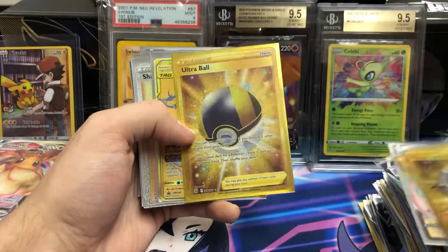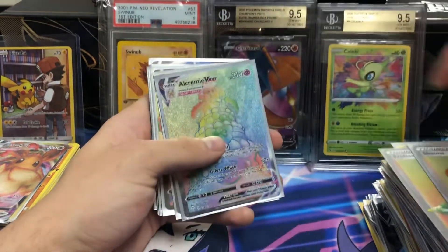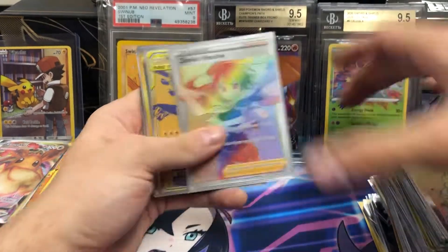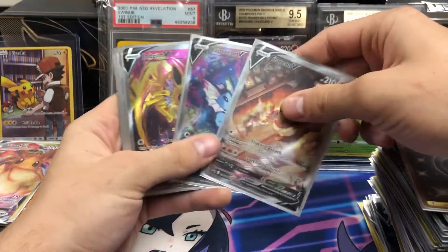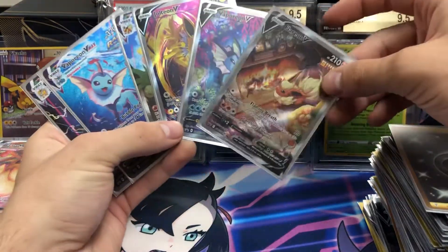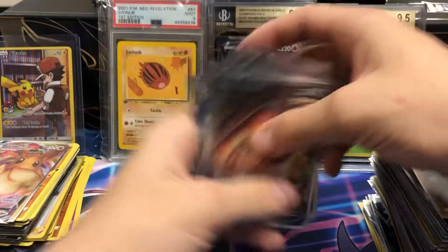Some nice Secret Rares — a beautiful Ultra Ball. Reshiram. Charizard. Ashana. The Trainer Gallery Secret Rares don't really impress me that much. The Xerneas Resolve looks pretty cool, though. Pikachu and Zekrom Gold. Darkness Energy. And then we have all the alternate arts from the Eeveelution Premium Collection Boxes — we've got the Flareons, Vaporeon, Jolteon, and then the VMAX versions. Very, very nice.